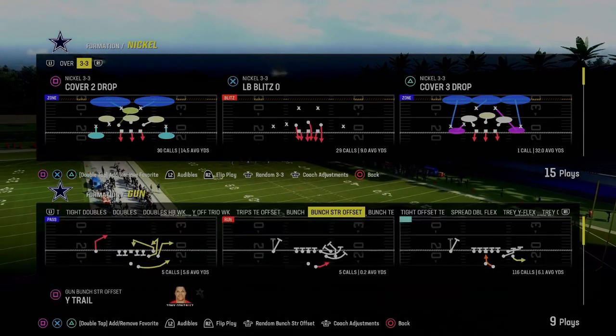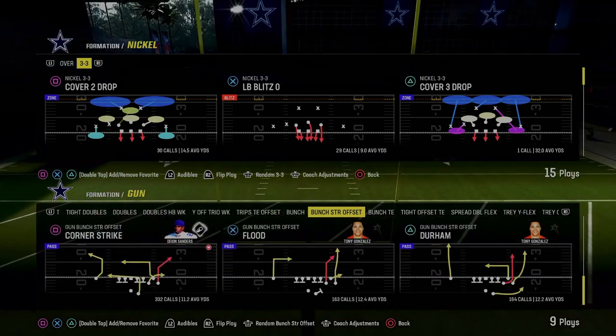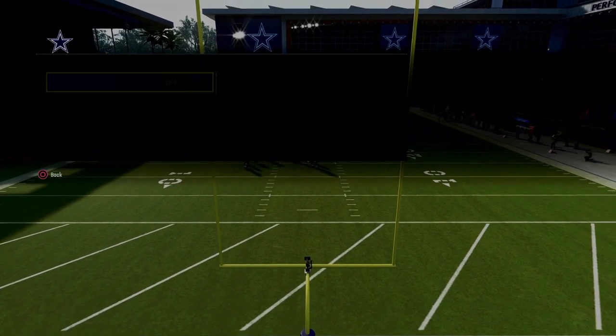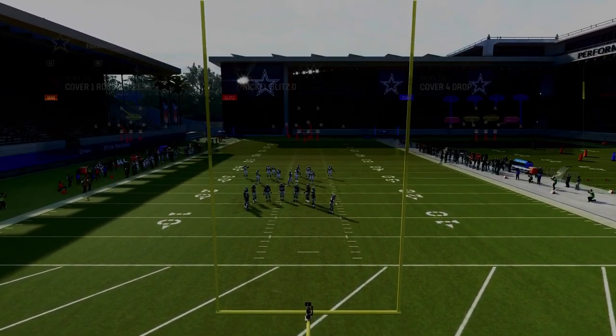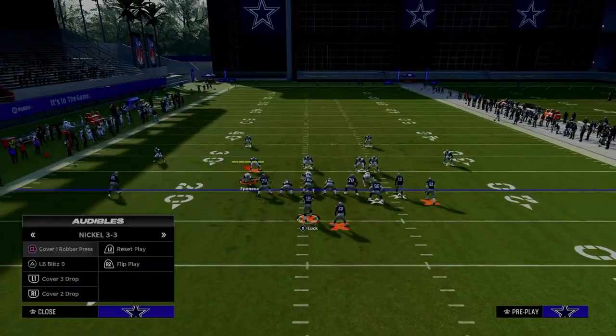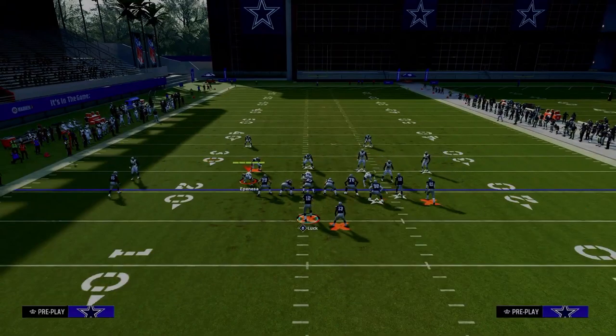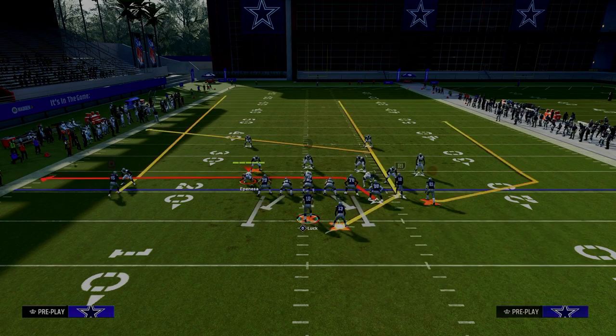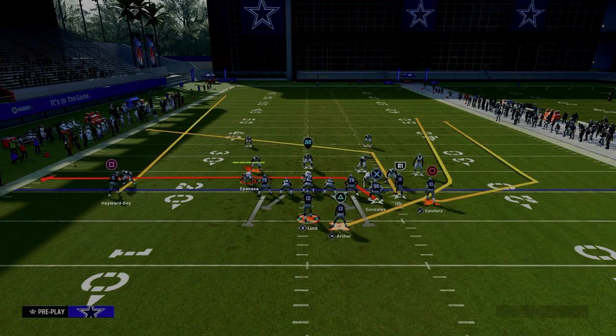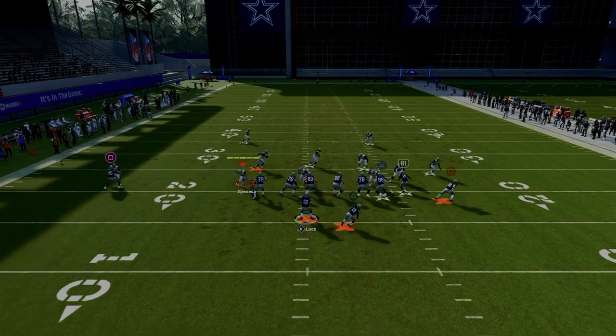Coming in at number two on our list is Play Durham out of the Gun Bunch Strong Offset formation in the New York Jets offensive playbook — one of the best passing concepts in all of Madden 24. We're going to put our slot receiver on a slot apprentice post, drag our tight end, and put our running back on a streak or wheel route. When running this with your bunch to the wide side, use a wheel route; if running to the short side, use a streak.